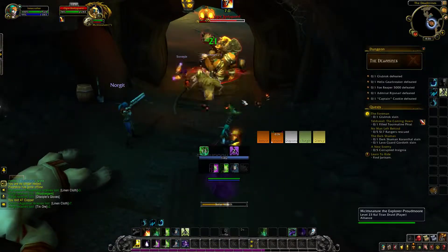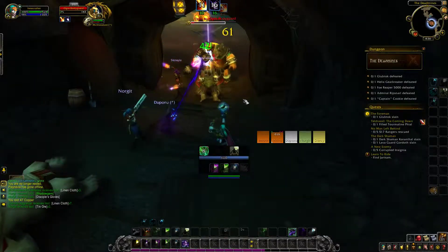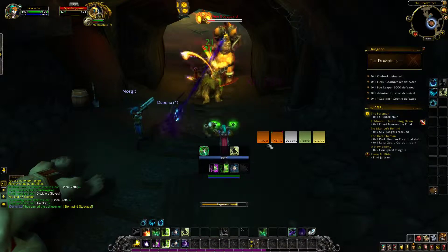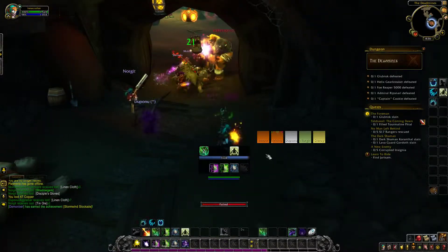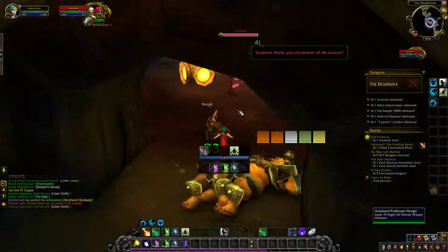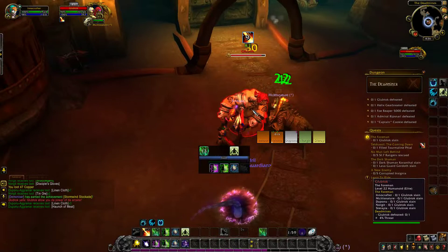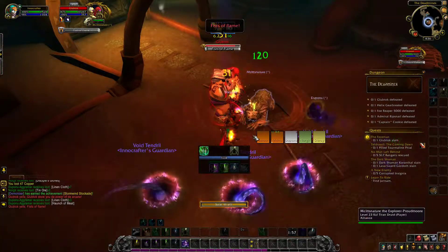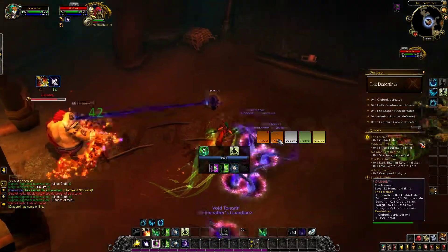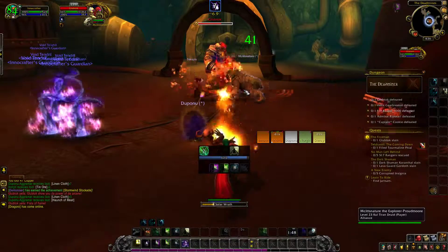When playing against other druids, the druid with Moonkin affinity has a massive advantage. You can bash from much further away — without Boomkin affinity you can only bash from close range, but with it you can bash from much farther. So if someone is pushing in on you, you're going to get the CC on them before they get CC on you. Balance affinity is really good for getting those Cyclones out.